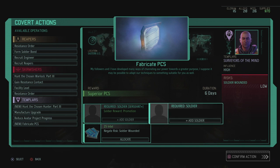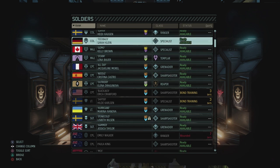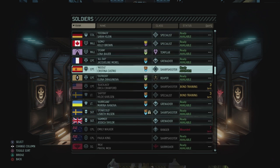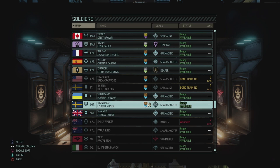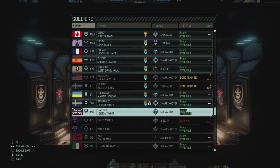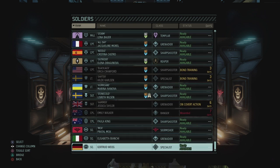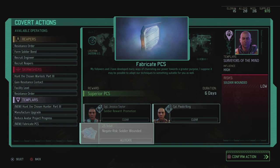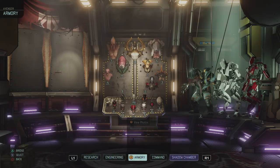So I'm gonna fabricate a PCS — it's not for the PCS per se but there's a soldier that's gonna get a promotion out of this. If we can get somebody pretty far away from a promotion — Ursina just got a promotion, I do take away my best sharpshooter if I do that. Although Lisbeth also just got a promotion. Or we can force a ranger — although we don't really have any more rangers. Jessica got a promotion just now so I think I'm gonna take Jessica and then an extra soldier — gonna grab Paula as well. And then negate the risk with 25 intel — we have plenty of intel, so let's just do that. Confirm that covert action.